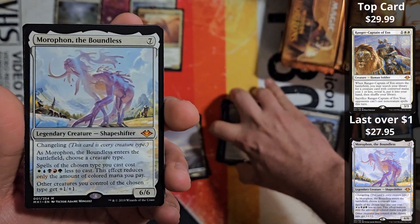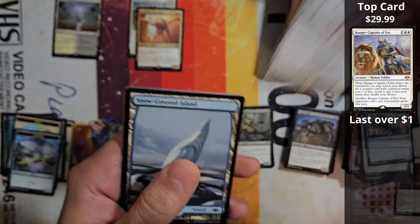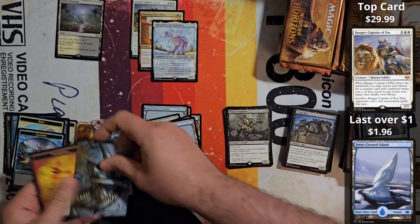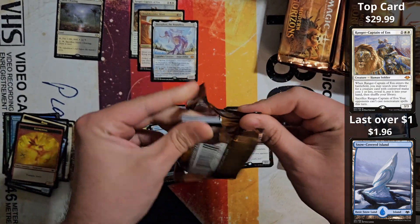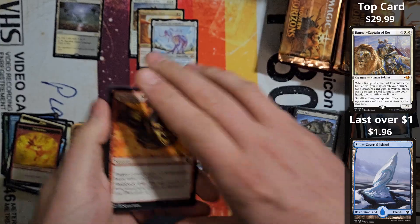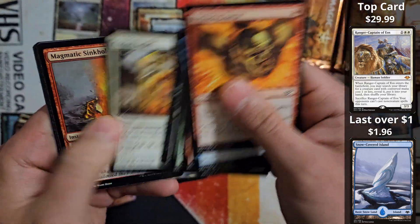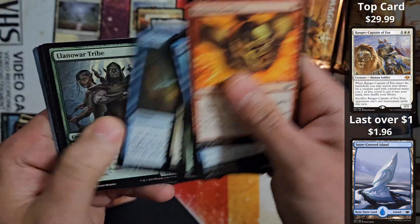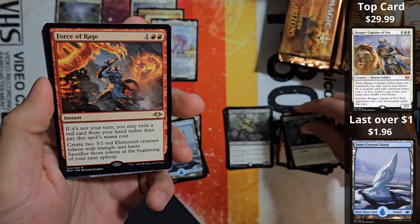Another huge hit — and this is one of the top three mythics in this set. A very, very nice hit. I'd love to see that one. Definitely looking for Force of Negation, Prismatic Vista, a few of the other big ones in here as well. And Force of Rage.